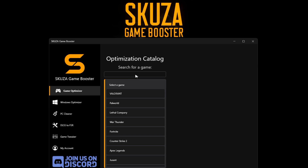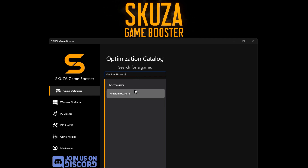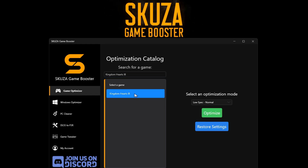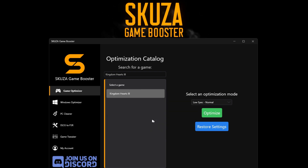In the Game Optimizer, find Kingdom Hearts 3 among the 1,000+ supported titles. Select an optimization mode, like Potato or Low, to customize settings. Click Optimize and start Kingdom Hearts 3 for a remarkable FPS boost.